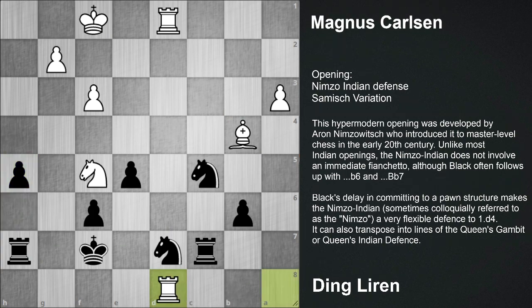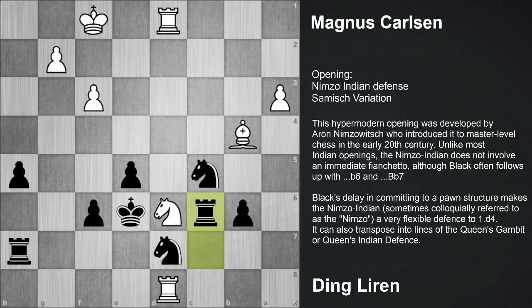h5, Rook d8, King e6, Rook c6, protecting this one and going to b4. b5 - Knight c8, King f5.